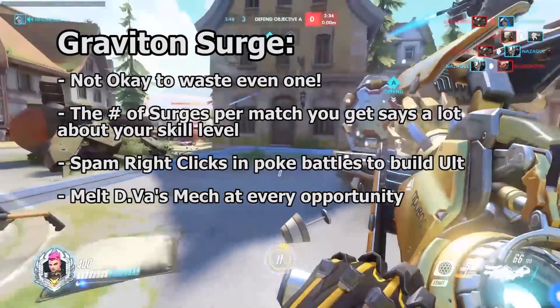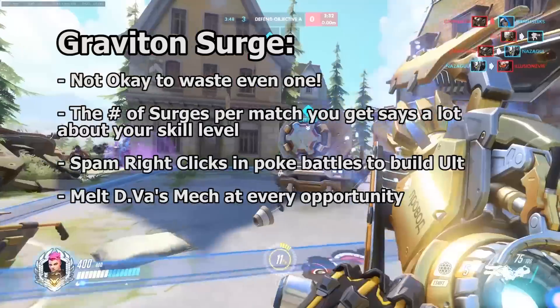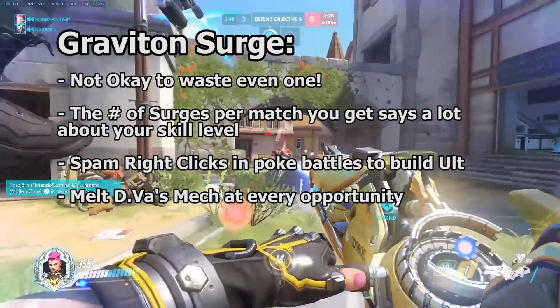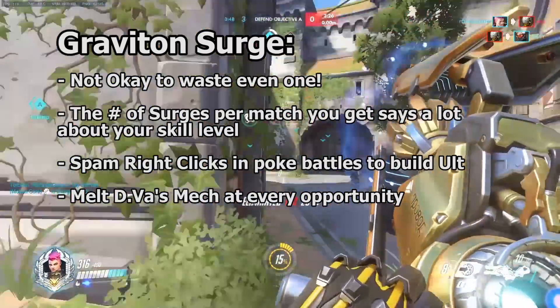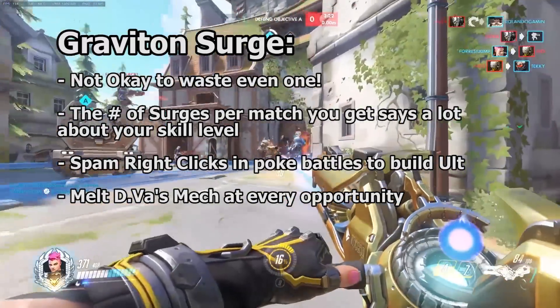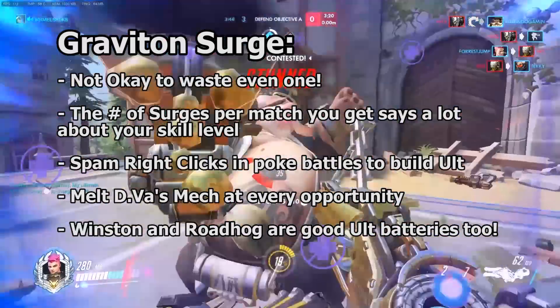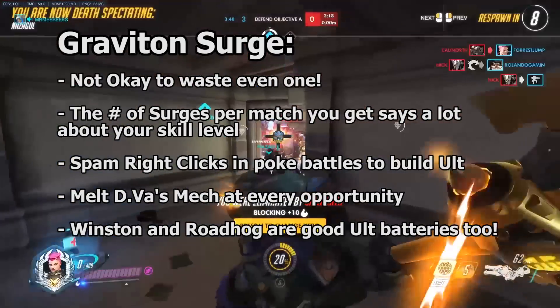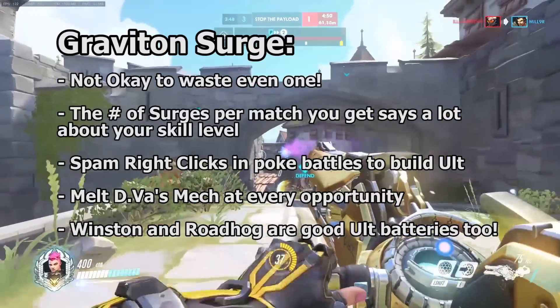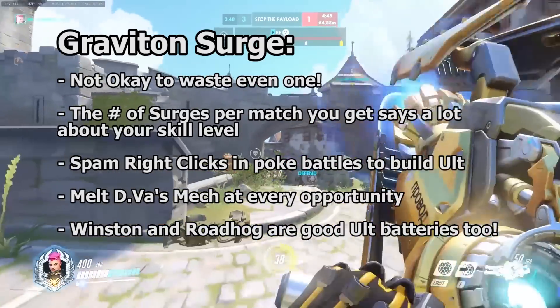If the enemy team has a D.Va, then seek her out and build surges off of her. You can break D.Va's mech faster than just about anyone in the game, so not only are you building your ult charge, but you're also providing your team a valuable service. Winston and Roadhog can be great targets to build ult off of as well. When you're at high charge, you can melt away their large health pools, which will translate to fast Graviton Surges.